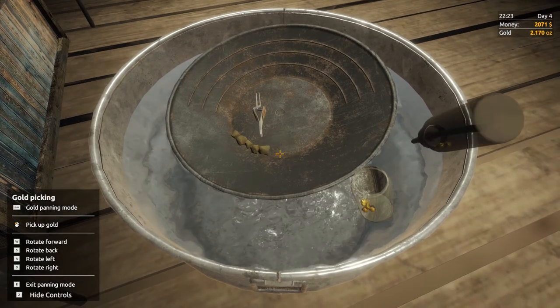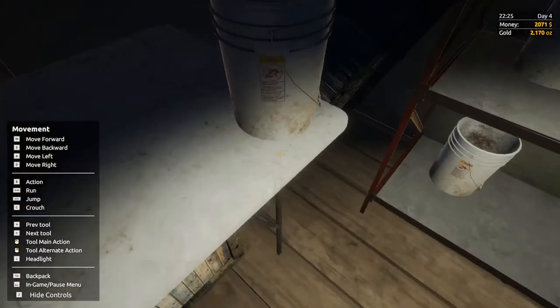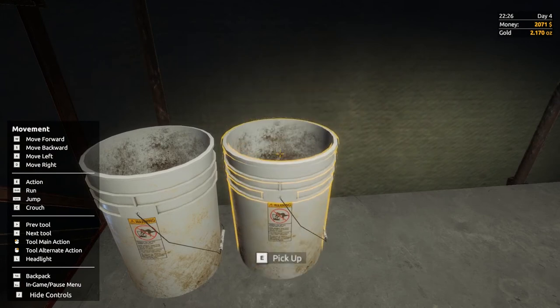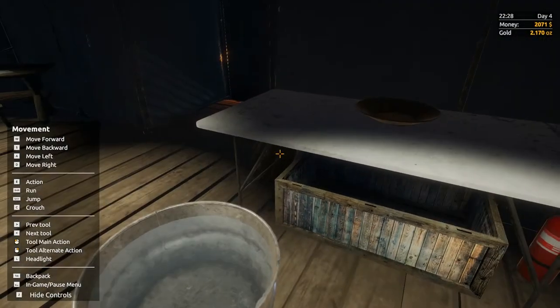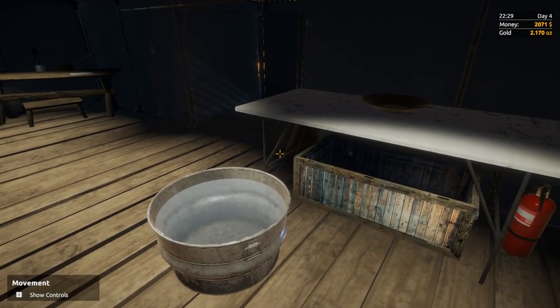We've got 2.165, 2.170 — over an ounce out of this bucket. I think that bucket's empty. I'll stick it back on the shelf next to our other empty bucket. You can see I've got another eight buckets of pay dirt to pan as well. Hopefully this helped you guys — if it did, please leave a comment, smash that like button, and subscribe to follow our Gold Rush tutorials and let's play series. It's been Brittos Gaming, thanks for watching, see you again soon.